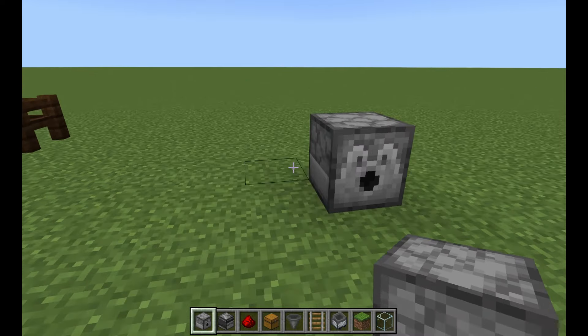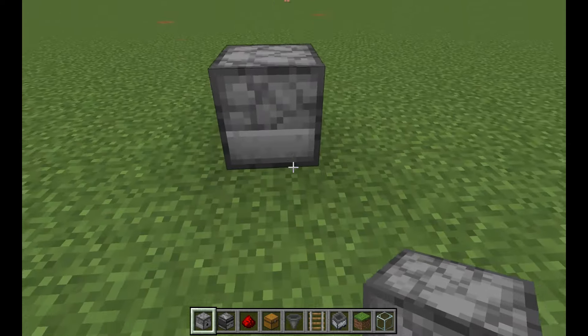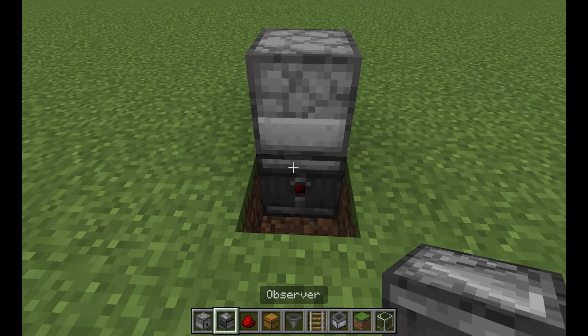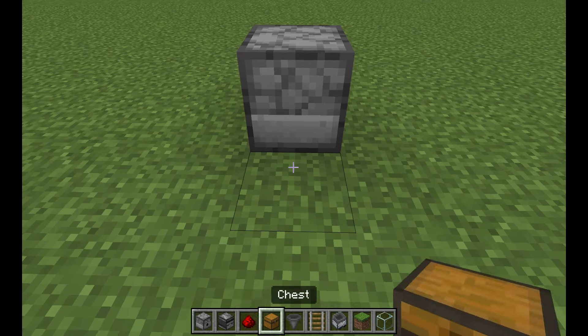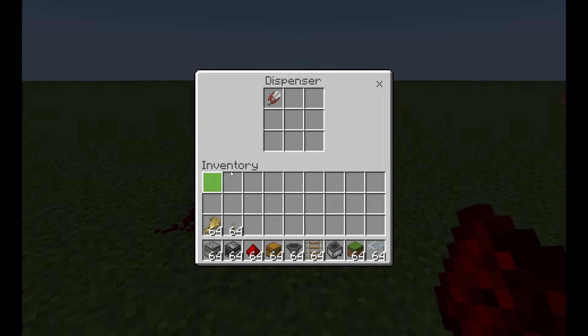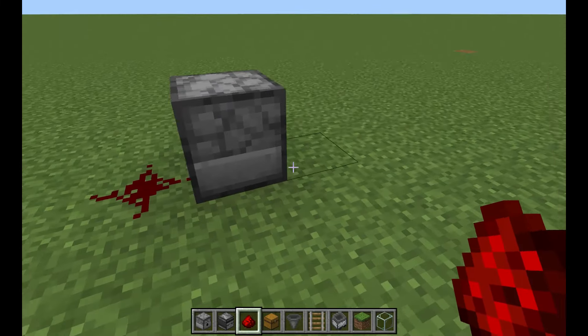Put a dispenser on the ground, go around behind it, and dig a hole underneath it and place an observer facing this direction. Fill the hole back up and place redstone dust on top. Then place some shears in your dispenser. You can fill it up to make it last longer, but they'll wear out eventually.